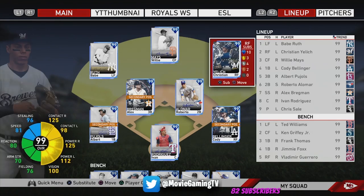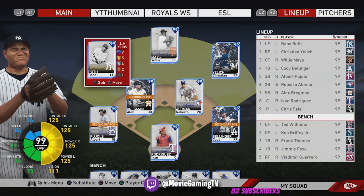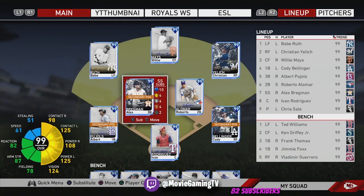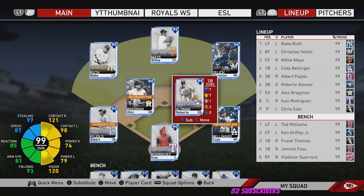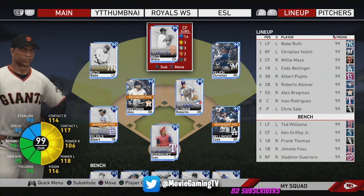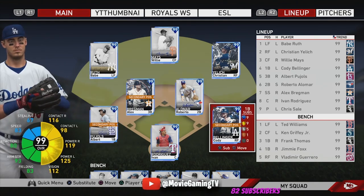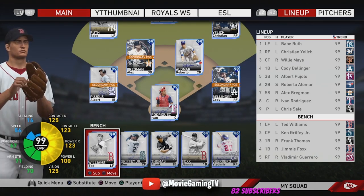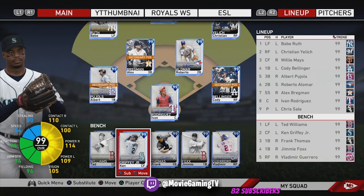I recommend stacking your lineup with an all left-handed lineup. Cards I really recommend: Christian Yelich, Babe Ruth — I know he's super expensive, but Yelich is helpful and Ruth is helpful. I like playing Bregman at shortstop so I have power there. I use Alomar, Mays, and Rodriguez — they're easy to get base hits with, play good defense, and can hit a home run. Pujols is great and hits a lot of home runs. Bellinger hits a ton of home runs. Frank Thomas and Ted Williams are also great — Williams you'd want in your starting lineup over Babe, to be honest.